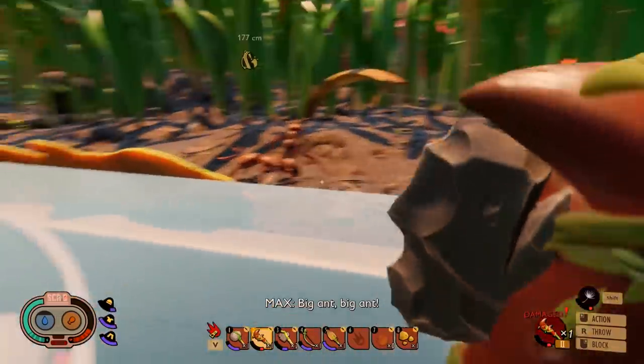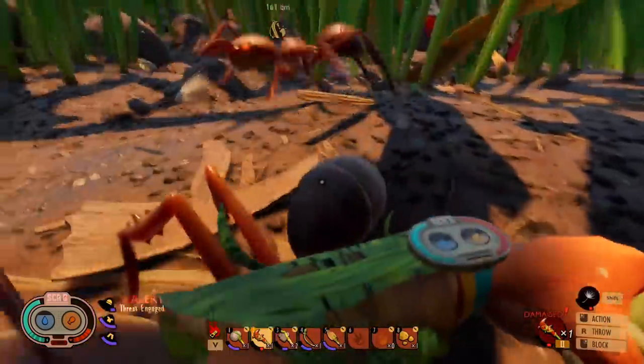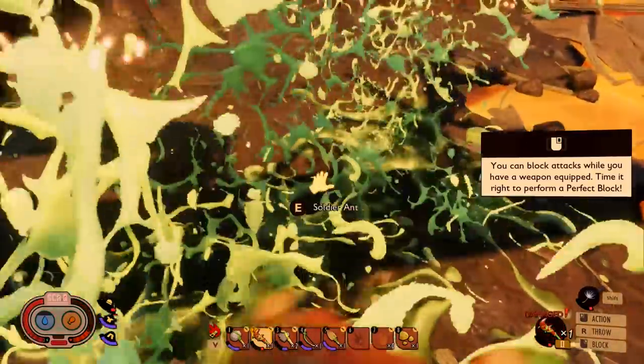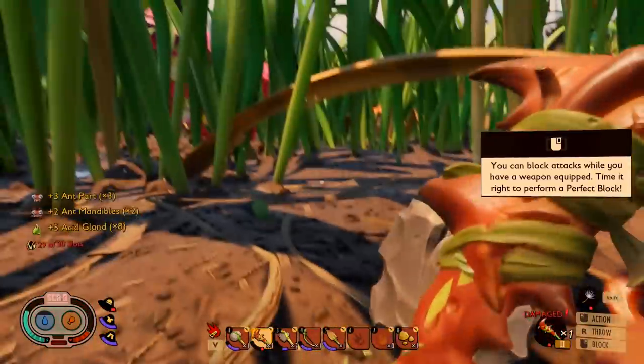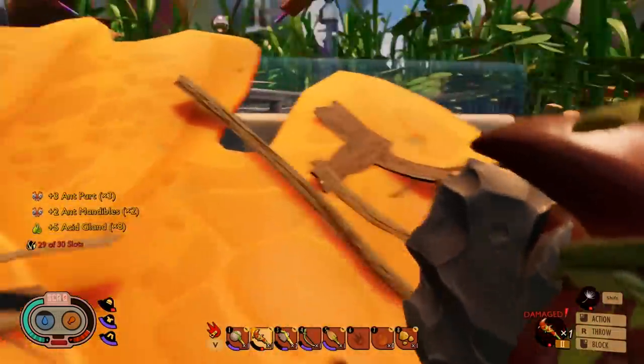We also need to keep our eyes out for bigger ants, just like this, because I need their parts to make a new club. I can fight these, no problem. What are you guys getting stunned for? Well, that was easier than I thought. Getting pretty strong. We got some acid glands and the ant mandibles. Let's make a new club before this one breaks.